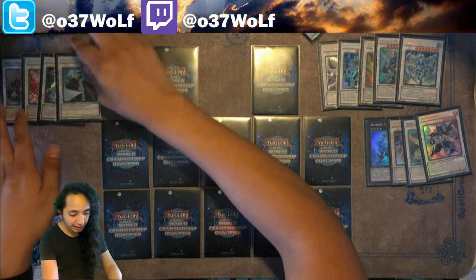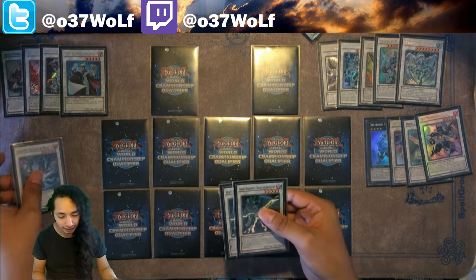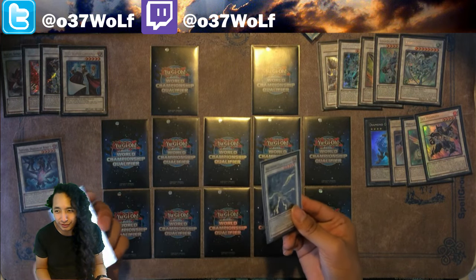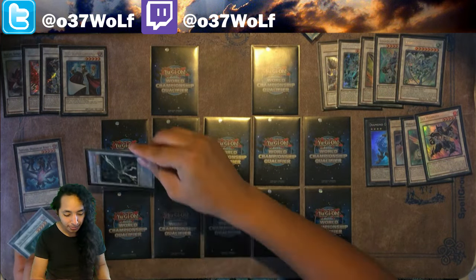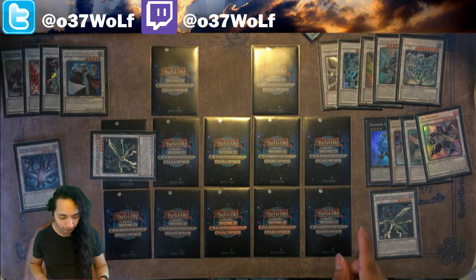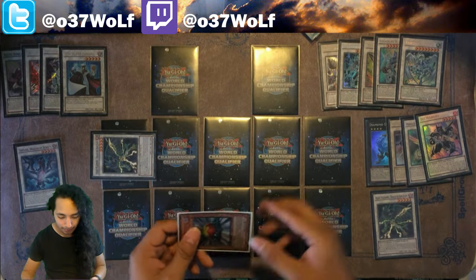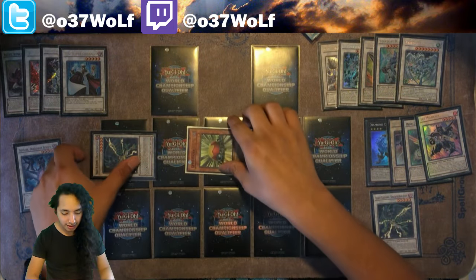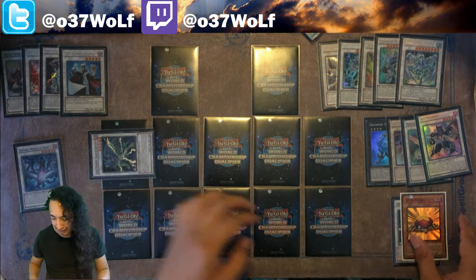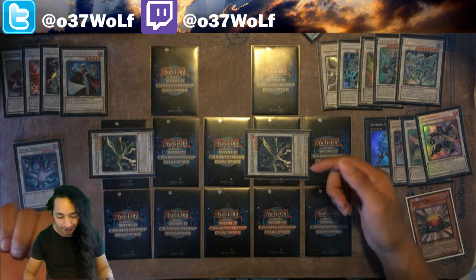One synchro I think will be really, really useful is Sohare, because it replaces itself, which is just really cool. What you do is synchro into Sohare, level it up, make another one, get its effect, and special summon the other one into a different slot so you keep slots free.